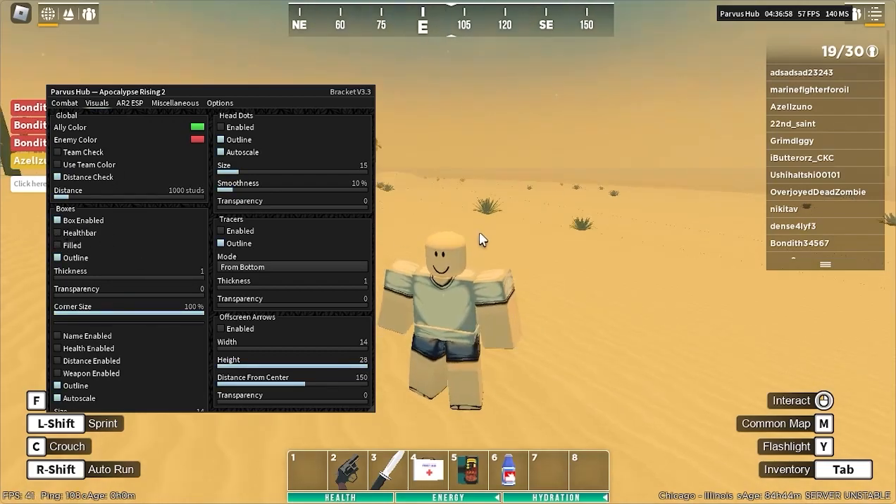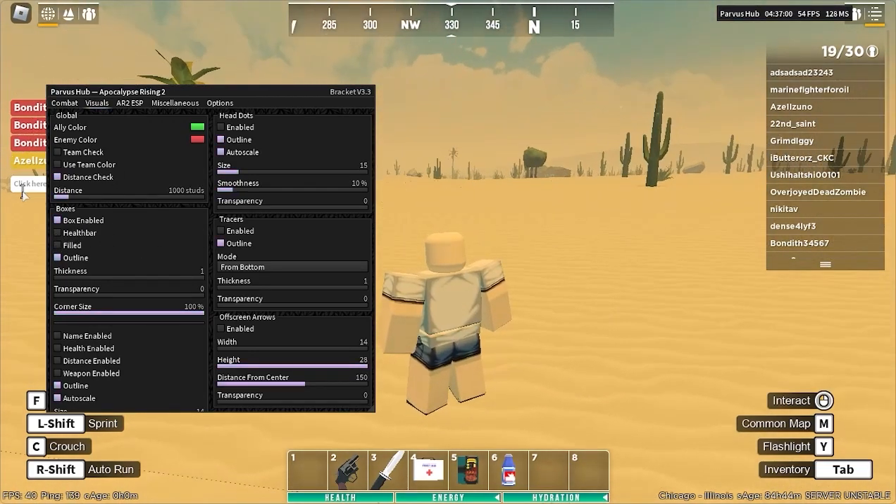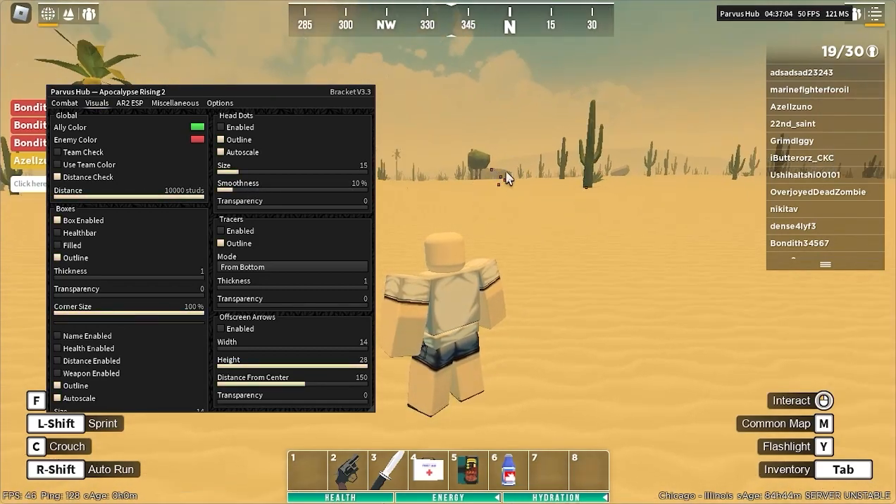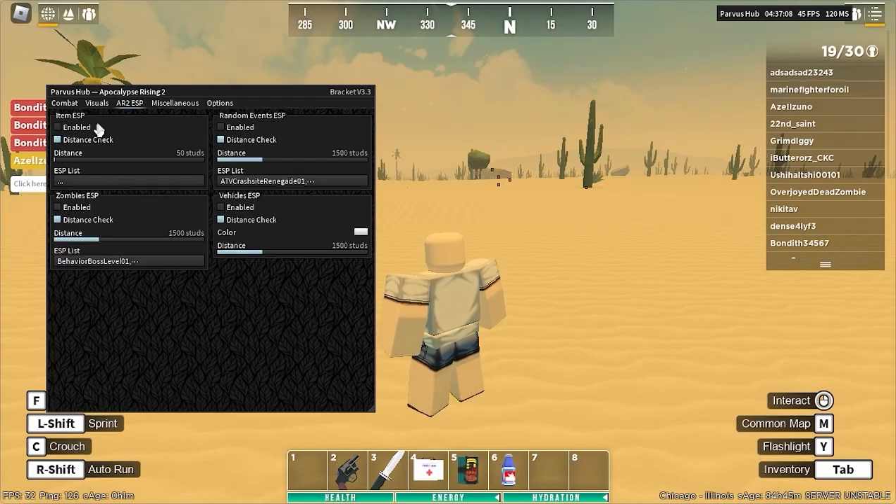Box enabled — if you have box enabled, you'll see that if we up the distance, as you can see, we can see the players around the map, you can see them moving. And then in AR2, as you can see, you can get items.